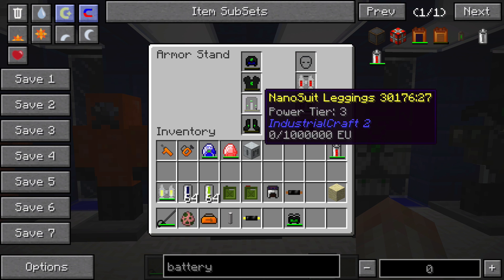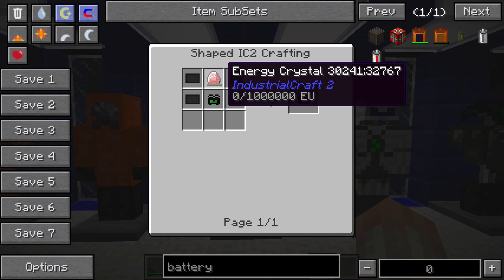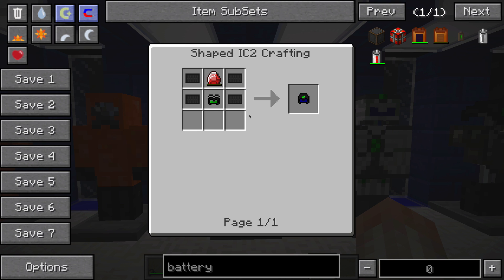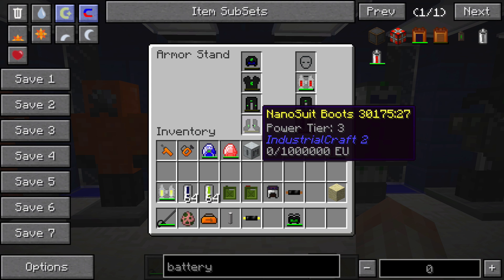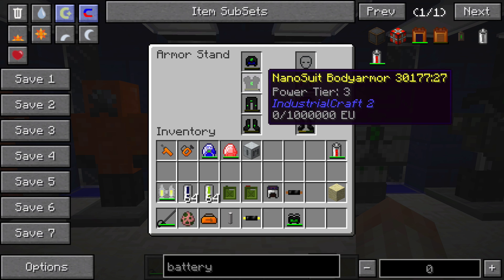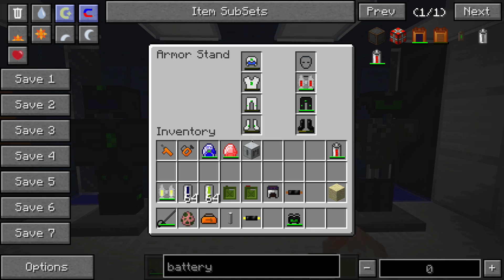Next we have the nano suit. It's fairly easy to make, as we learned in the previous episode — it just takes some carbon plate and energy crystals. The helmet takes night vision goggles, which is a slightly different recipe than you might be used to. The nano suit, and the quantum suit, use power to absorb damage. If you land too hard, or get hit or blown up by a creeper, it'll drastically reduce the charge in each of your armor pieces, and you'll have to keep recharging them to stay alive.